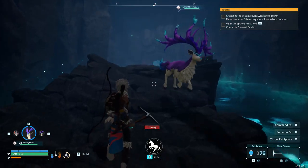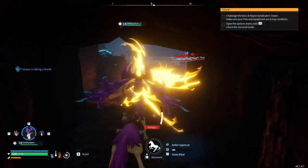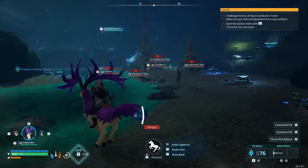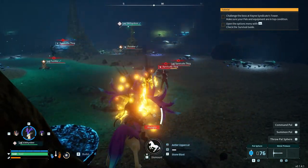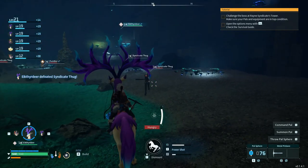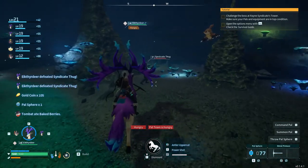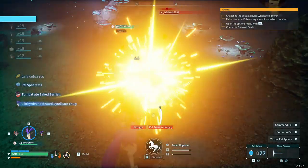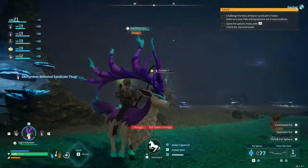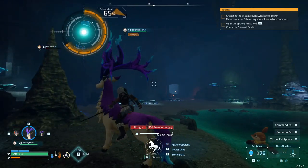The enemies in the previous room respawned - the Syndicate Thugs and the Fuddlers. Does that mean I could just farm them? Probably wouldn't be too bad. The Syndicate Thugs seem to drop gold and Pal Spheres which is not bad. It might be a bug but I'm gonna take advantage of it while I'm here.